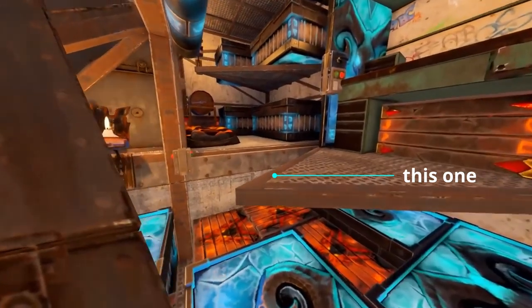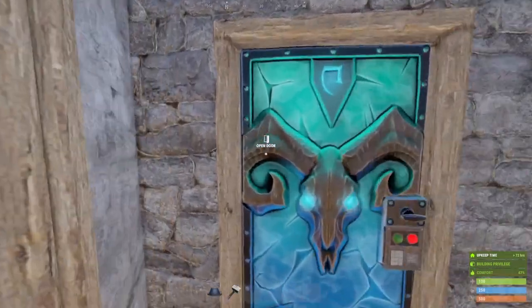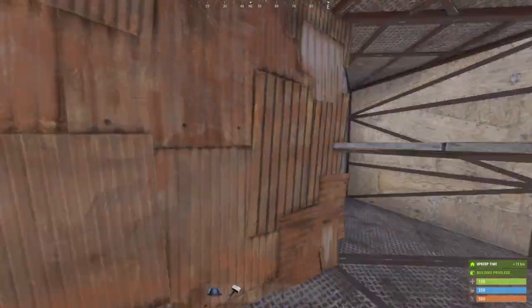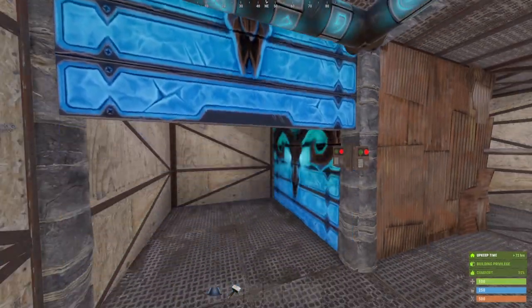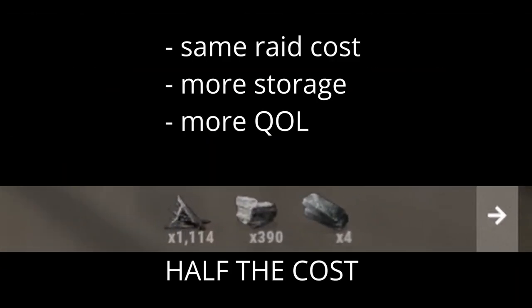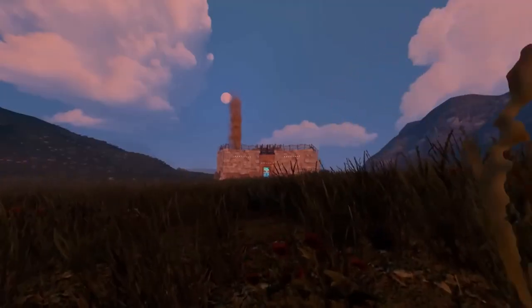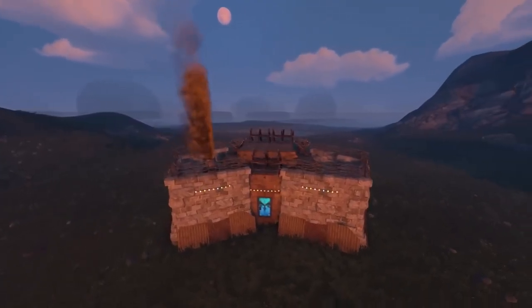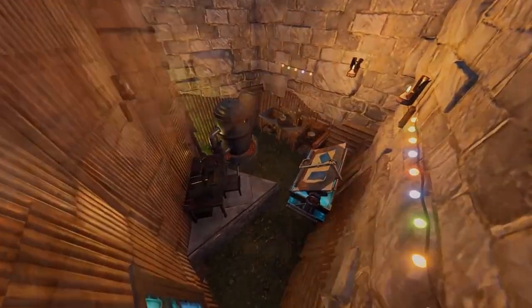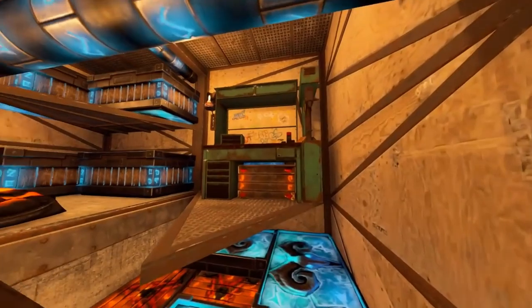Could we fix all of this? Yeah. But do you know what we would end up with? A plain honeycomb 2x2. The 2x2 does not need reinvention. Of all the baseline starters in Rust, the 2x2 has the least room for improvement. This base is bad because it has low quality of life, complexity with no gain, uses pointless gimmicks, is seriously inefficient, and frankly it should still be in development and unreleased.